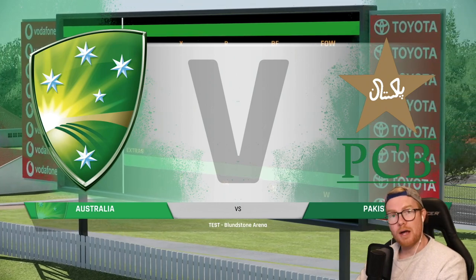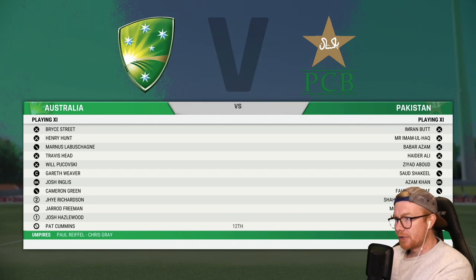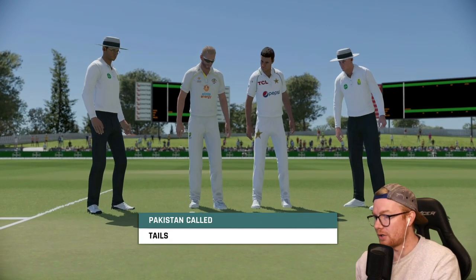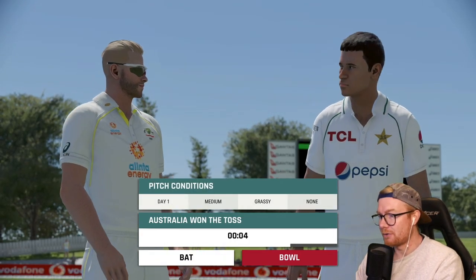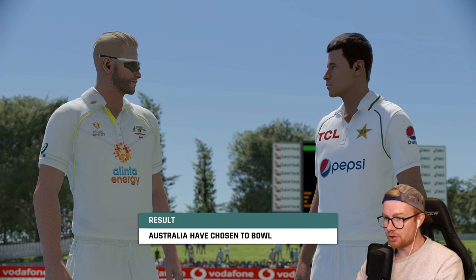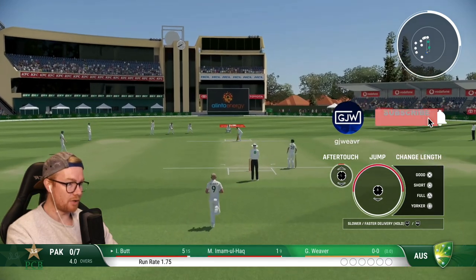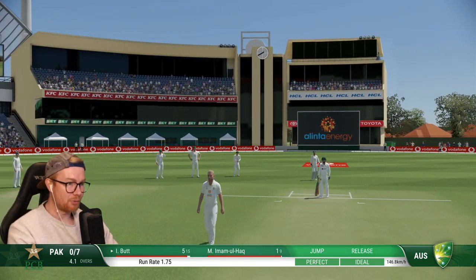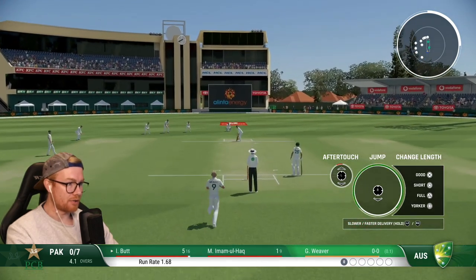Welcome to Bellerive Arena for the second test match. We've gone unchanged, and I feel like Pakistan have gone unchanged as well. Pakistan called tails - I think it's a good toss to win and bowl first, so we will bowl. Medium, grassy pitch, we know these conditions well. Let's try and use them to our advantage. First ball for us, Pakistan number seven off four, five MML Hart - one. Not a bad start, 146 k's, perfect. Love to see it as the crowd starts rolling in here in Tasmania.